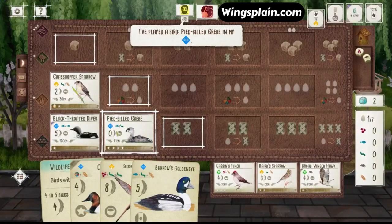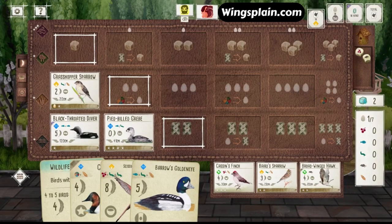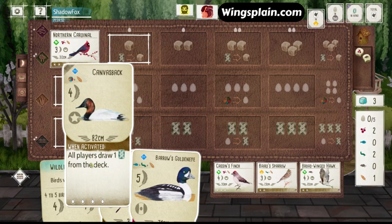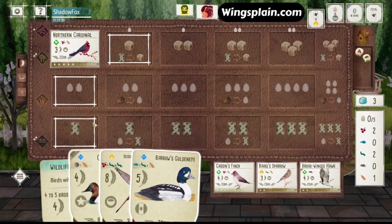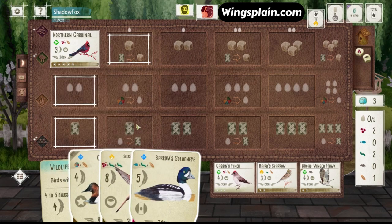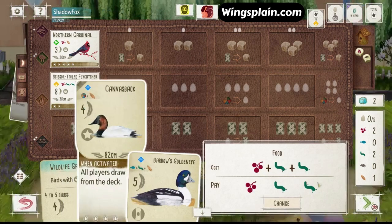So there's Pied-bill Grebe — I'm going to assume he doesn't have Kildeer now. He's really employing this tactic of overwhelming card draw on the Wetlands. I've used Dipper, Diver, Grebe, Ruddy Duck, or whatever to generate massive card advantage. That will theoretically lessen the impact of our Canvasback handing extra cards to him, but that's still never really a great thing to do.